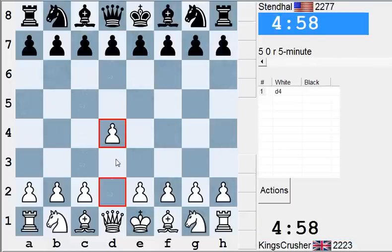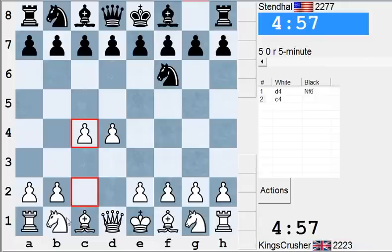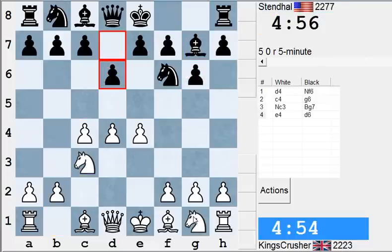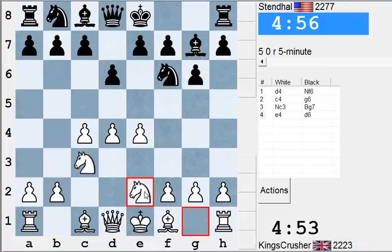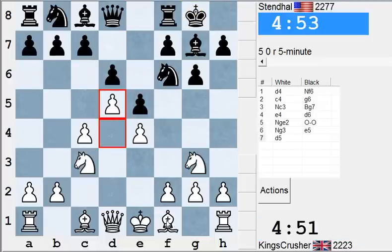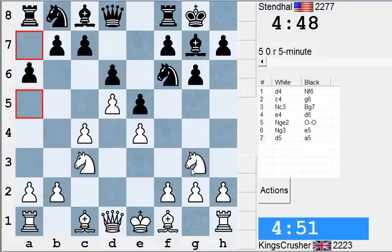Stendhal, let's play d4 - a bit of change, bit of variety. That King's Indian setup with Nge2 is quite attractive actually in some respects. Maybe it's a little bit of a surprise weapon and it's still kind of dangerous. I think its danger can be underestimated.